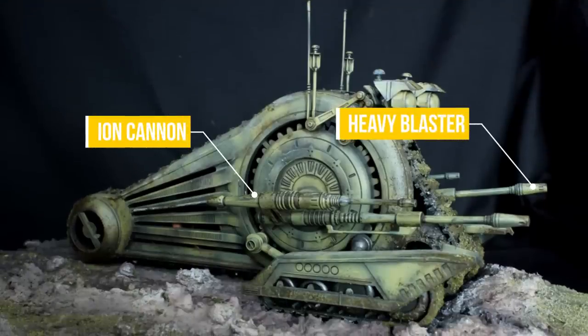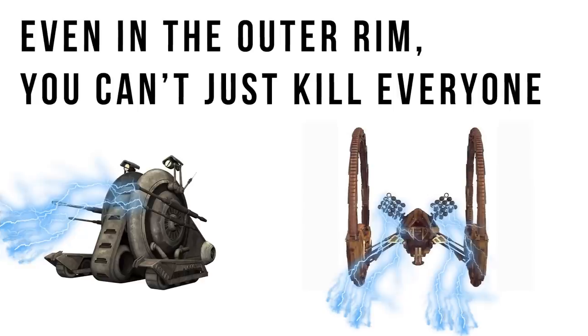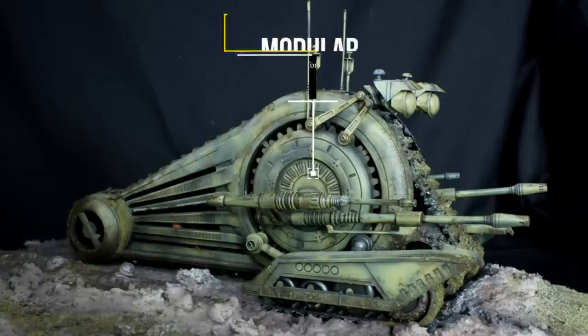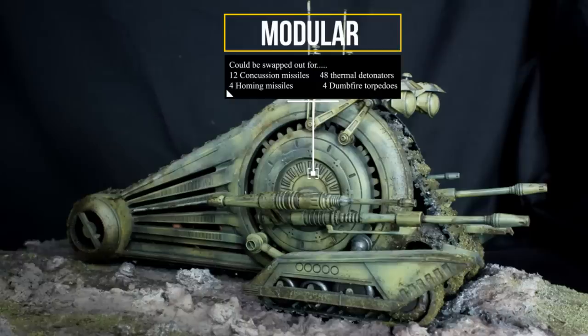A modular design allowed it to be swapped out for shock rifles or a series of heavy explosives. I liked that with the Hailfire we saw that it had a shock option as well, belying the fact that even in the outer rim, you can't just go around killing anything that gets in your way — or at least not for long. But when you were certain that death and destruction were warranted, you could swap these cannons out for two variable munition launch tubes, capable of firing either 12 concussion missiles, 48 thermal detonators, four homing missiles, or four dumbfire torpedoes.